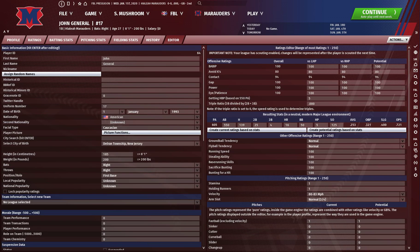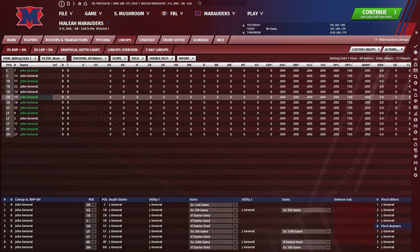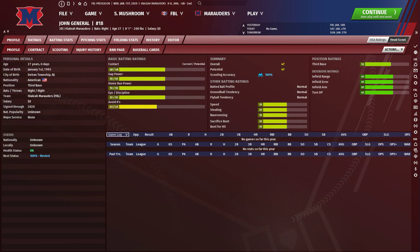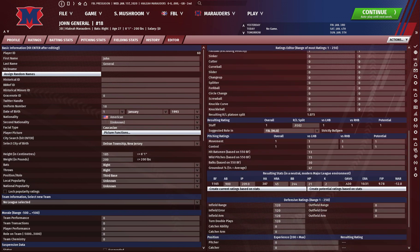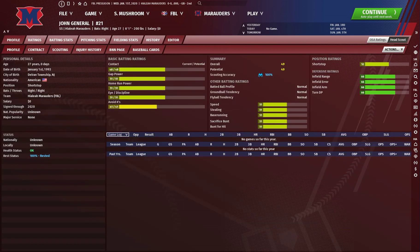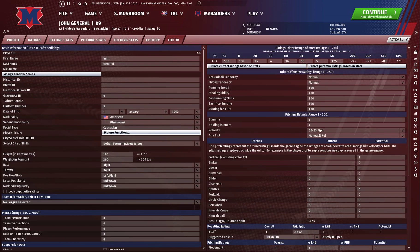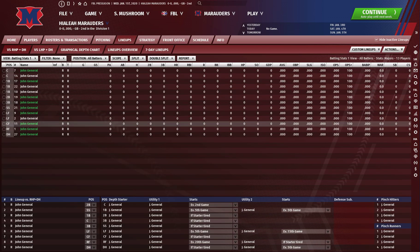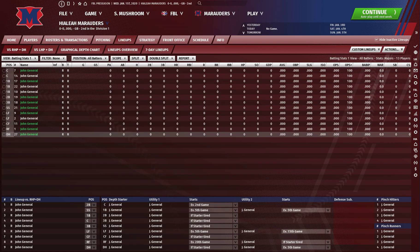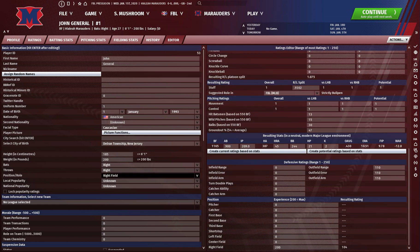For first base, you're going to want 60 defense for every infield attribute. Note that height affects first base, so if you're doing something different than 185 centimeters, you're going to need to change those ratings. For second base, you want 100 defense for every infield attribute. 120 for third base. 130 for shortstop. 90 for left field. 135 for center field. 110 for right field, and you want to have zero defense for your designated hitter.